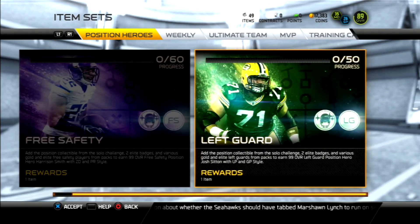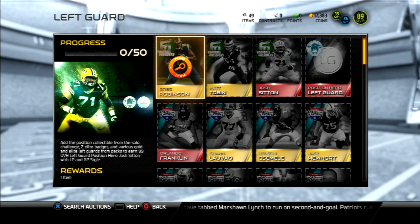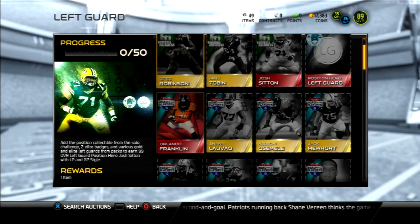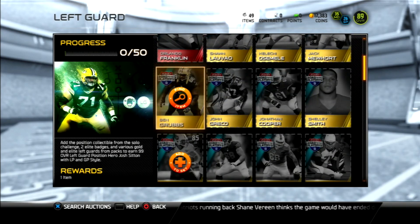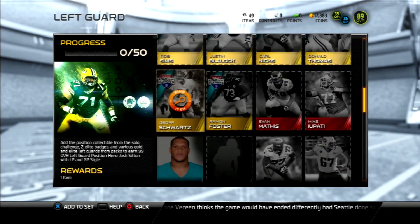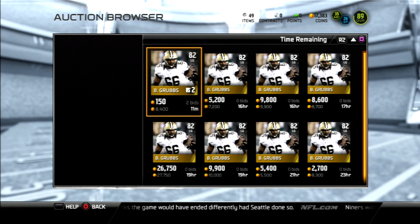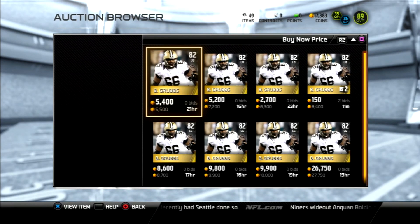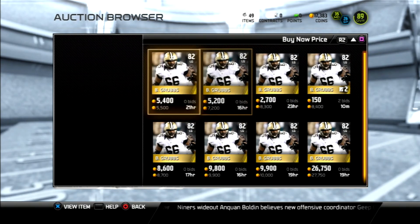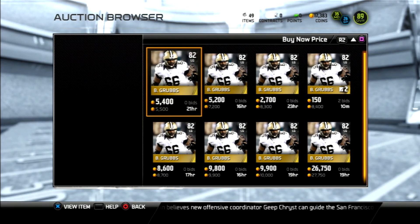Let's go ahead and look at the Josh Siddin. Both of these are 99 overall cards. I've already showed you Harrison Smith. Let's look at the set for Josh Siddin — this one only has 50 cards, the other one has 60. I mean, I have two of these guys, I think that guy actually starts on my team. These cards are probably going for a good amount. I'm betting this card is going for about $4,000 or $5,000 — buy now price is about $5,000. Actually it's going for about $7,000, $7,500-ish. This is probably the cheapest one up. I could buy that and turn around and flip it — I might actually do that after this video.